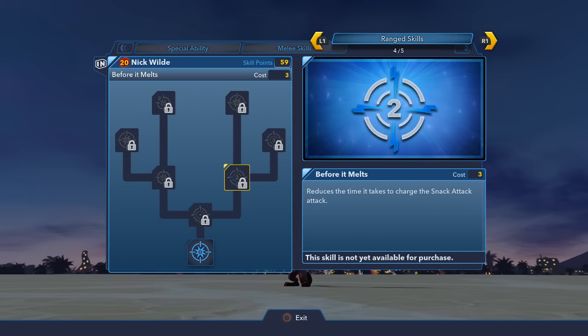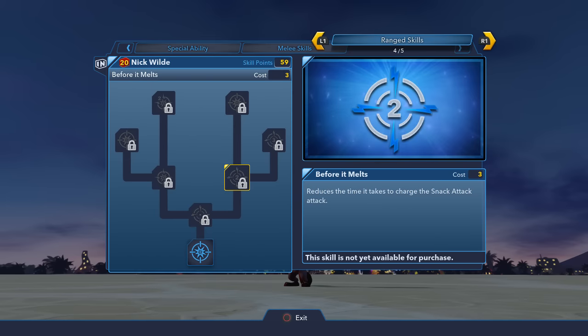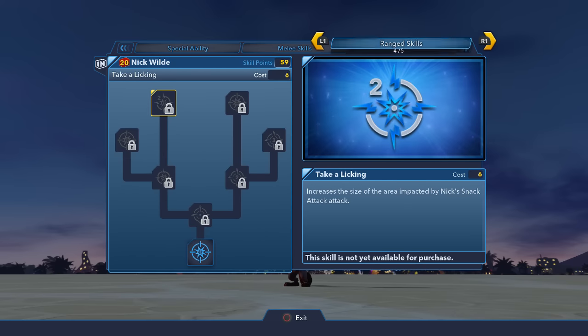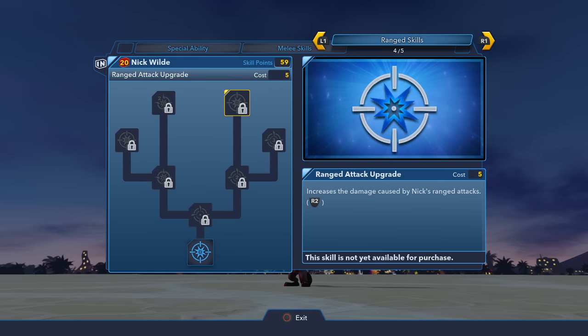His ranged skill tree looks like it's got a lot going on. You can increase the damage, allow him to charge it, reduce the charge time a couple of times, and increase the size of the area impacted by his attack — literally called 'Snack Attack.' His ranged attack also uses that gigantic popsicle — I guess he chucks it at the enemy. This one is called 'Take a Licking.' Someone's job is to come up with these punny attack names, and that's got to be one of the best jobs in the world.